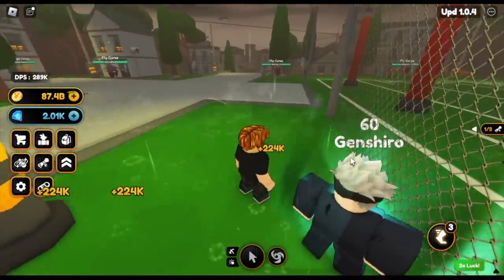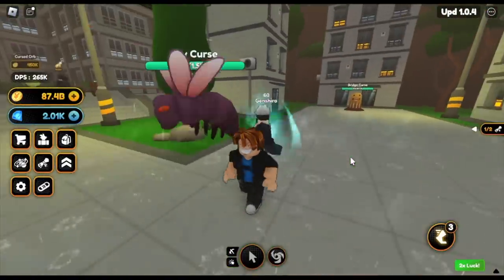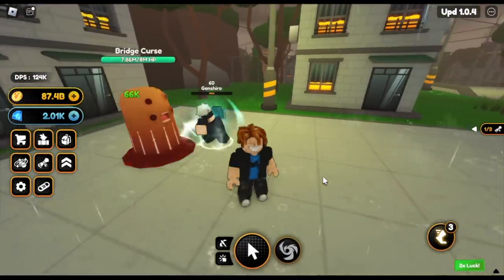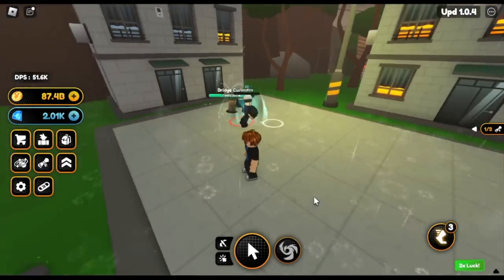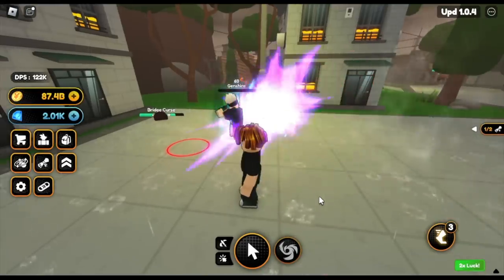She's kind of good even if it is level 60. Let's try it again — the Bridge Cursed, this one's stronger. So let's go. I want to see the ability. I think most likely he will use the black and blue, and the purple. So let's try it.